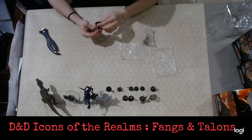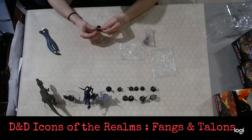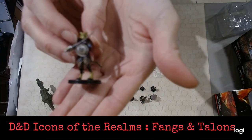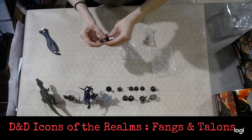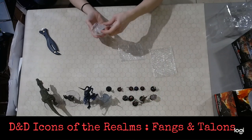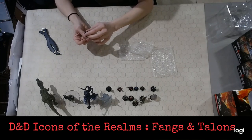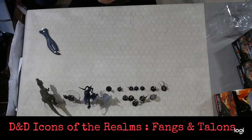For all of you who have been asking forever and ever, we have a Tabaxi. We've got a Tabaxi Fighter, number 34 of 45. I don't anticipate this guy lasting long once people know we actually have a Tabaxi. And we've got a Giant Wolf Spider, number 8 of 45 — looks like it's leaping up in attack mode, which is super, super cool.